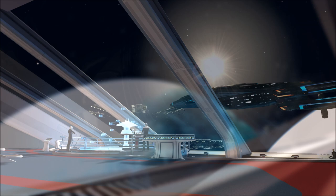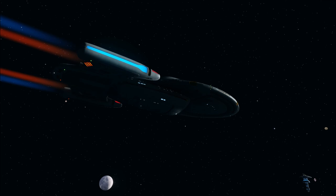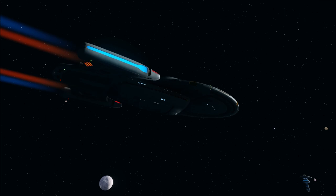Thanks for watching this breakdown of the Earth Space Dock. If San Francisco HQ is Starfleet's heart, then the ESD is its head. The sight of a Federation vessel returning to Earth is not complete without the silhouette of the space dock welcoming home its wayward vessels. Until the next video, I've been Ric — thanks again, and goodbye.